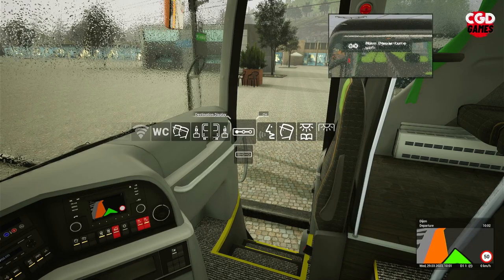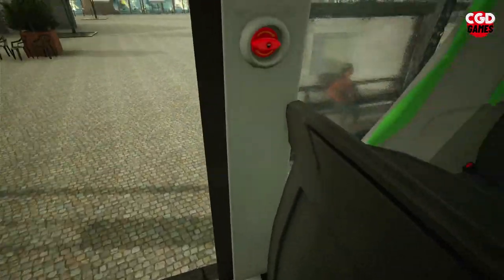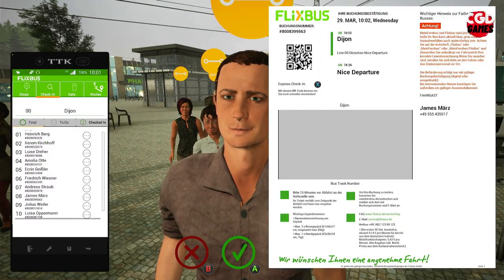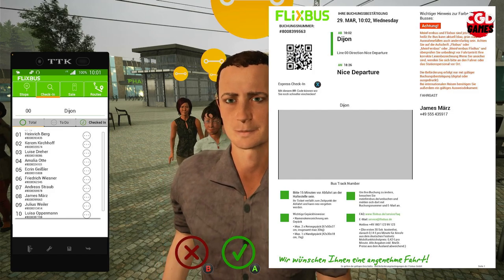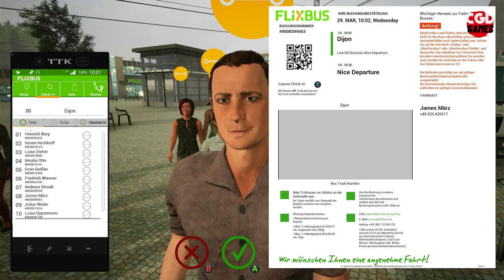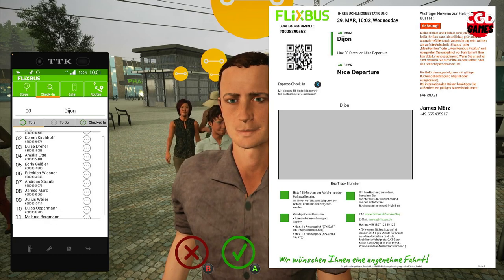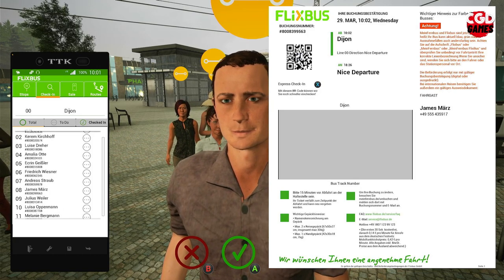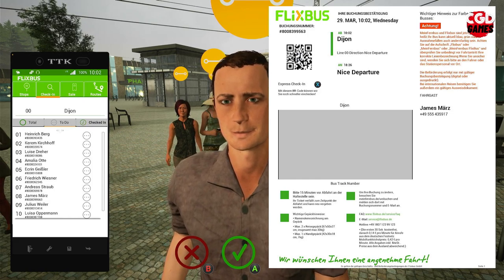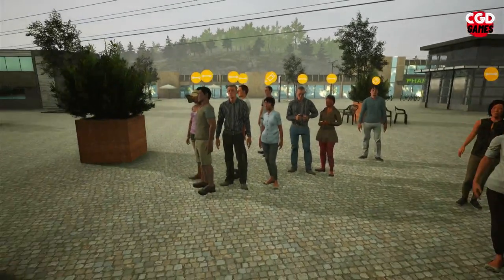Switch the destination display on now — as you can see it comes up with our destination there in a little window. We'll go back out to the passenger, and now you'll notice that when we approach him and press A, we're able to check him in. This is the way you would check him in normally before you reach level 4. His name is James Mars — he's on the list as number 8. Press A, A again. He's checked in and will now disappear onto the bus.